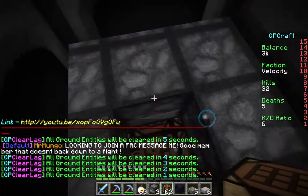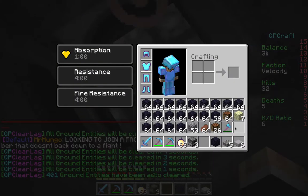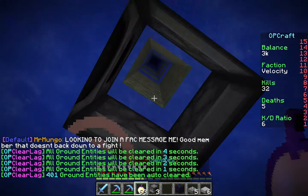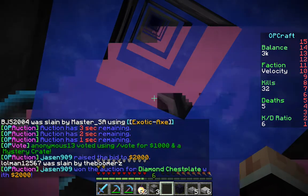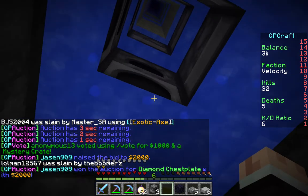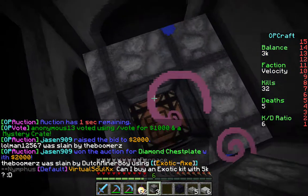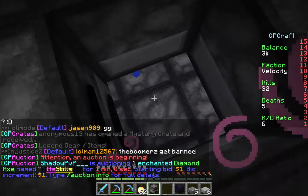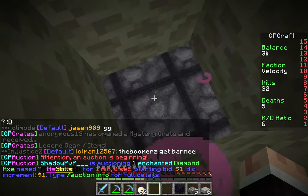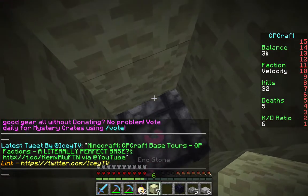Basically what I'm trying to say is this base is going to be pretty difficult to TP glitch into. Because we do have quite a few layers of crafting tables and the whole furnace thing. Because if you're pearling, you'd have to shift and go up and it's just — I don't want to say it's impossible, but I would say it would take you a lot of time and you would probably not enjoy yourself whatsoever.